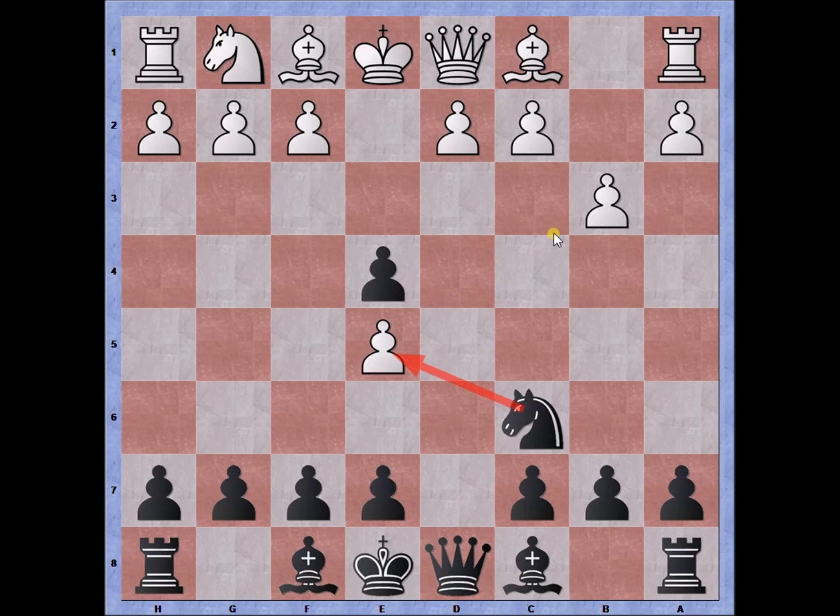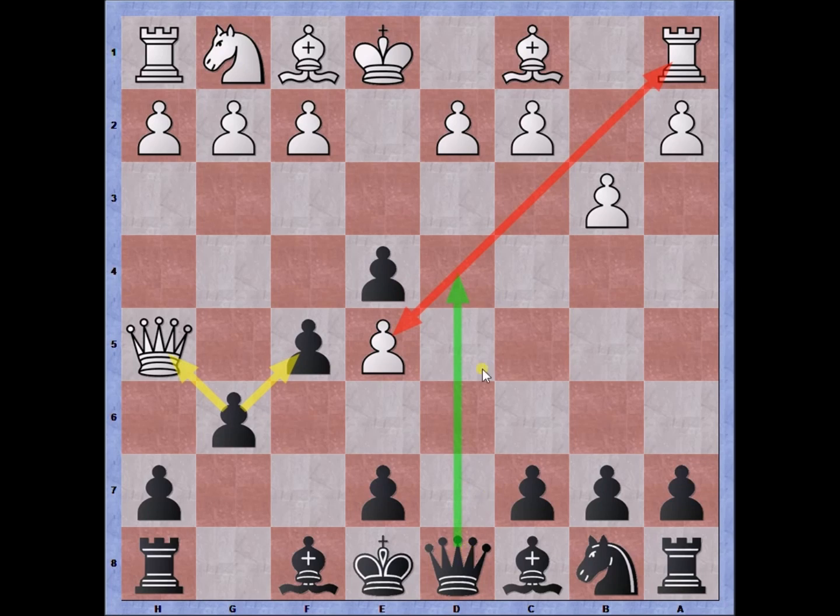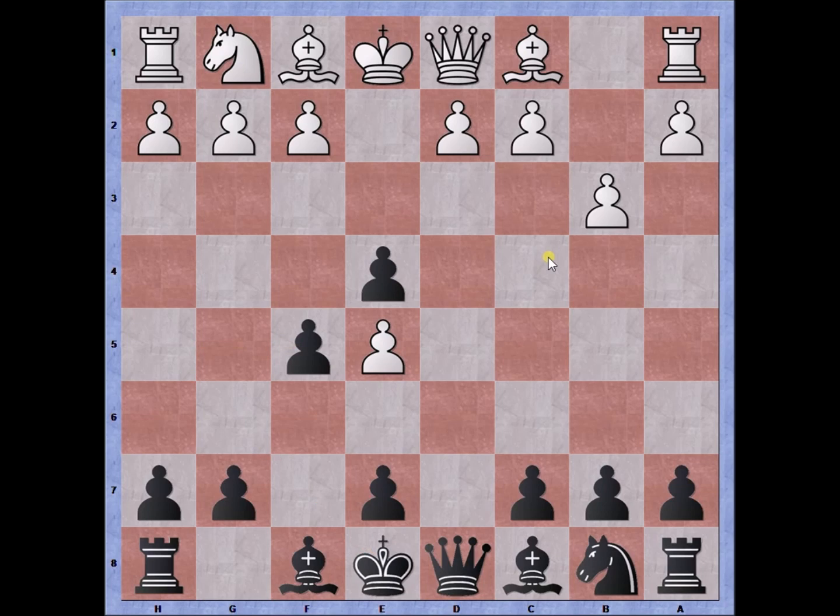Knight to c6 is one option to try and attack, after which bishop to b2. But instead I go for the f5 move, protecting and solidifying the e4 pawn. Black shouldn't be scared of the queen h5 check, forking the pawn on f5, because after g6 we gain tempo on the queen on h5, which is forced to retreat. After which we can play queen to d4, forking the overextended pawn and attacking the rook on a1. White has to be careful.